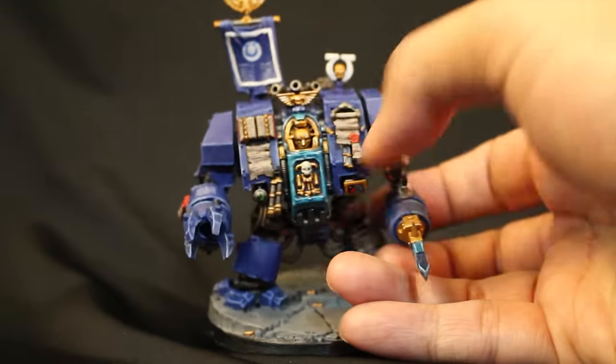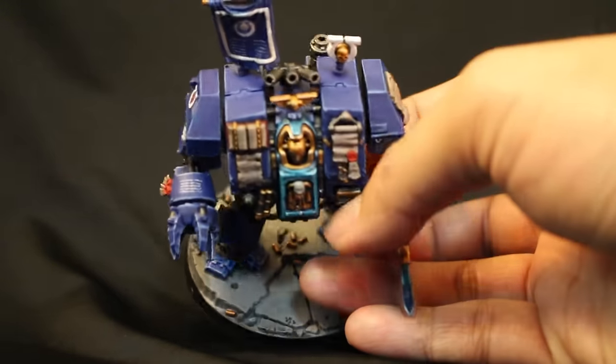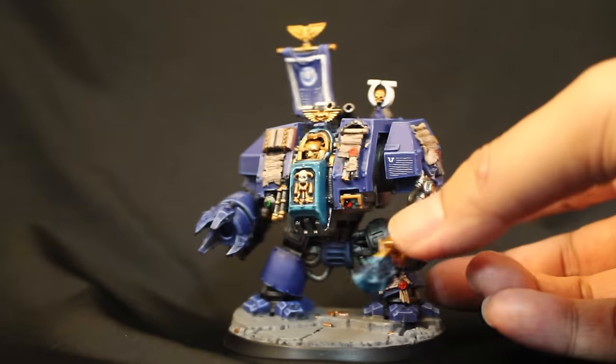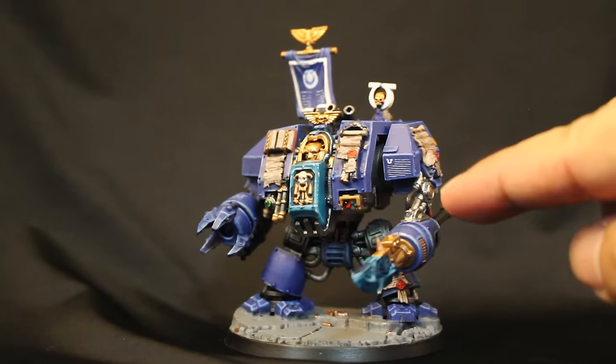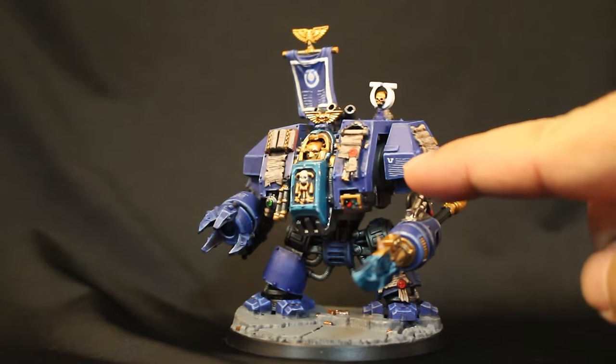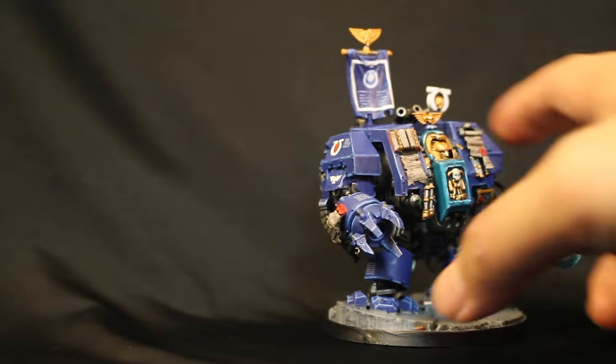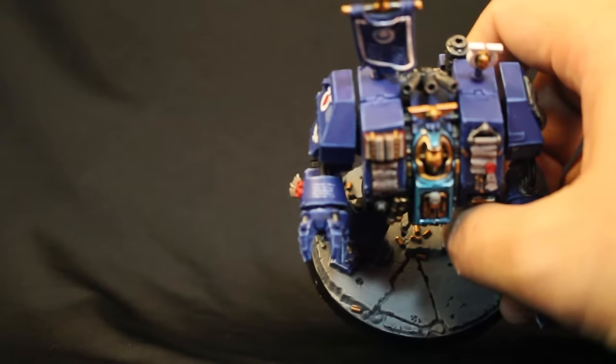With any large model with lots of armor plates like this and large surface areas, I like to add detail and something to break up all that space. So I did some freehand script right there, starting with the Ultramarine symbol and then a lot of lines of script. I did the same thing for the Power Fist.